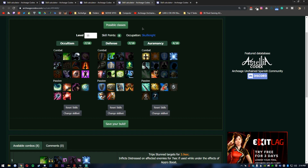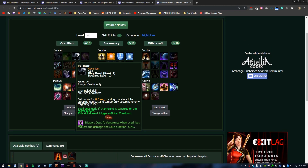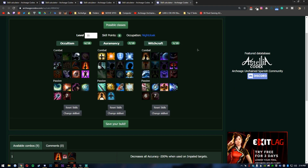Skull Knight is going to be a really good RvR and small scale tank — not so much in 1v1s, but it has a lot of CC and great tankiness. The better version, once you get the gear, is Night Cloak — which I highly suggest you transition into. I have build guides for both Skull Knight and Night Cloak that I'll post in the description.